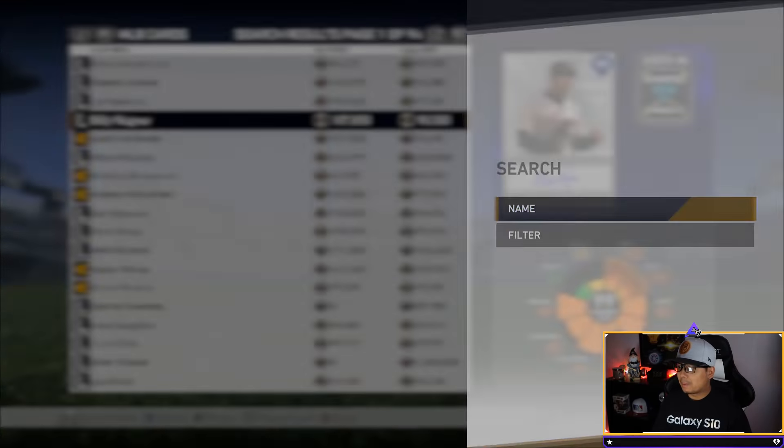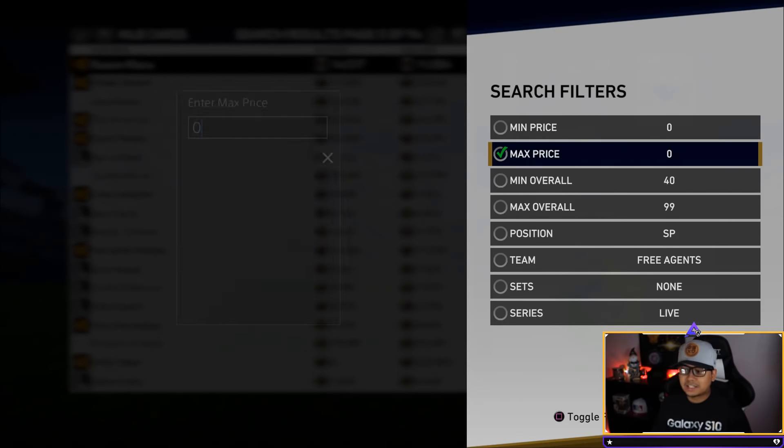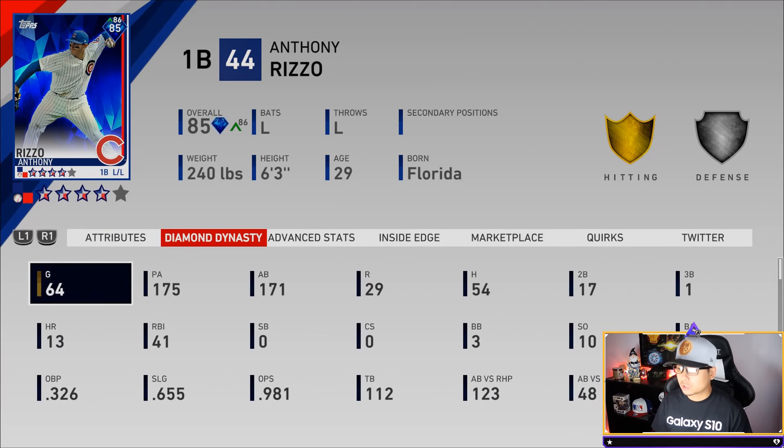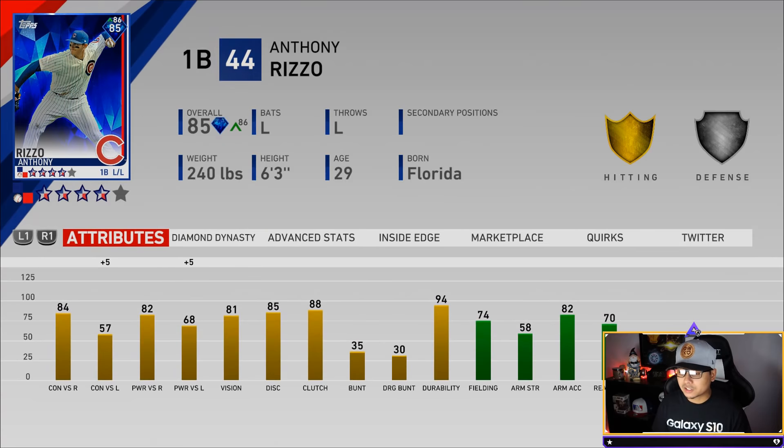We're going from the bottom up, filtering to 20,000 stubs. The first guy is Anthony Rizzo, 85 overall diamond live series. He was on my team for about the first month and a half, even at gold before he went diamond. He batted 316 average with 54 hits in 171 at-bats and 13 home runs — he was leading my team in home runs as a gold. He's got 81 vision, so he'll play very well in higher difficulties, and his fielding is one of the best for a first baseman.